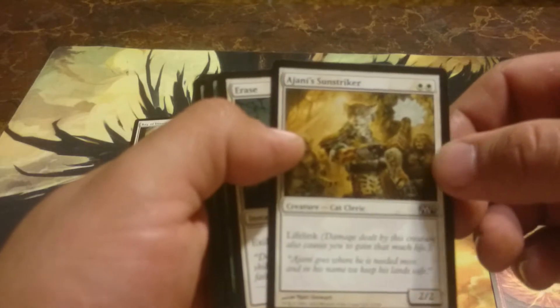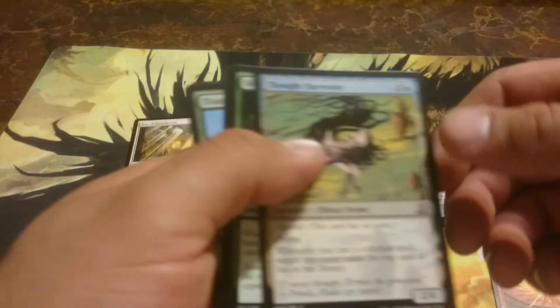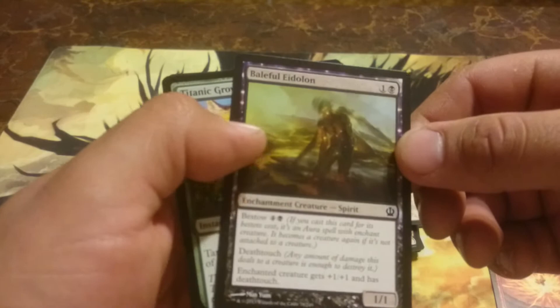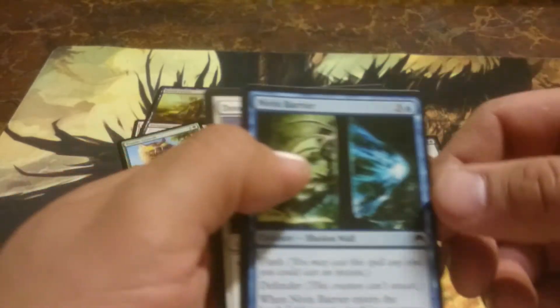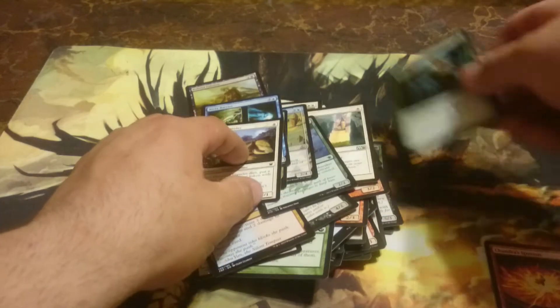Johnny's Sunstrider, Erase, Beast Breaker, Thought Harvester, Stoic Builder, Balefoot Eidolon, Titanic Growth, Nivix Barrier, and another Doom Traveler. That's the first half — we've only got one rare that I've seen anyway.